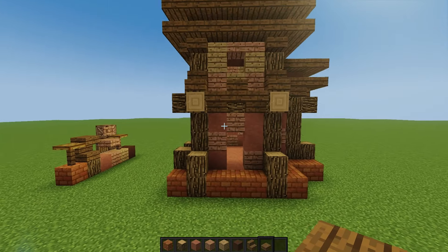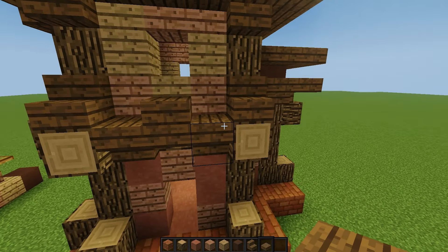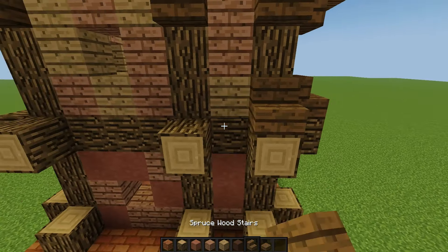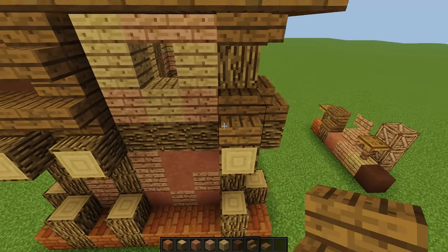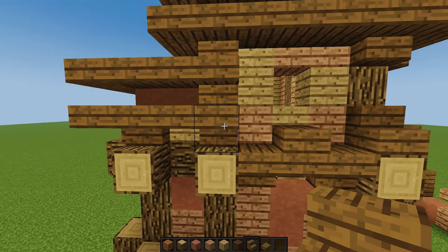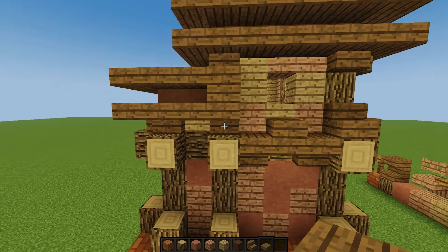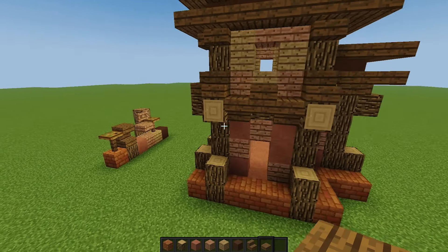Next we're going to add these little wrappers, as I like to call them. It's basically a pattern of stair, upside-down stair, two half slabs, an upside-down stair, and a normal stair — put that on each side all the way around and connect it up. This is like my signature at this point; I do this on every single build. It's not going to necessarily match up everywhere, which might seem a little weird, but it's not too noticeable from afar.